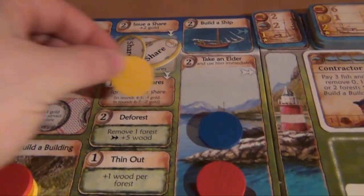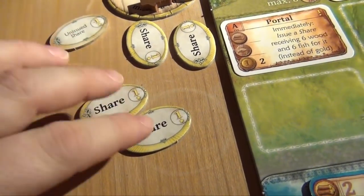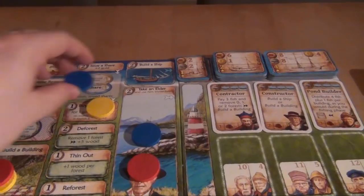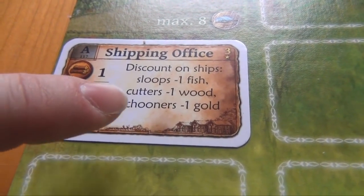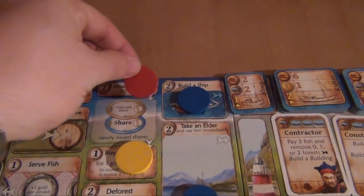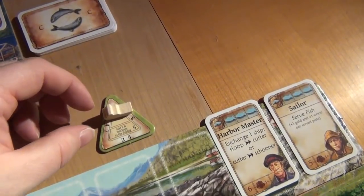Yellow decides to buy all shares — if you go there, you have to buy all the ones in the pool for one gold each. Right now there are two — his own, actually, but that doesn't really matter. They go back into his supply; he now has four issued shares and pays two gold. Blue decides to build a ship — a cutter, which costs six wood and one gold. Small correction: blue has the shipping office, which gives him a discount of one wood when building a cutter, so he actually only has to pay five wood. Red decides to issue a share, receiving two gold. Then it's the end of the round — everybody takes back their workers and the ship moves over to space number three.